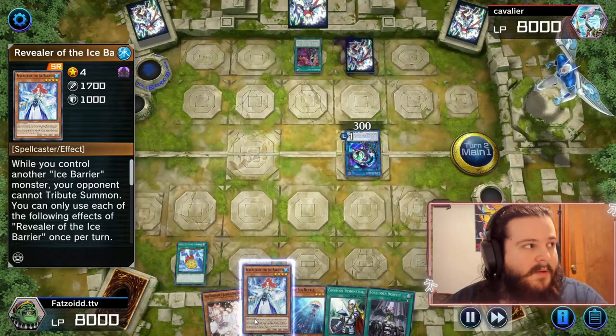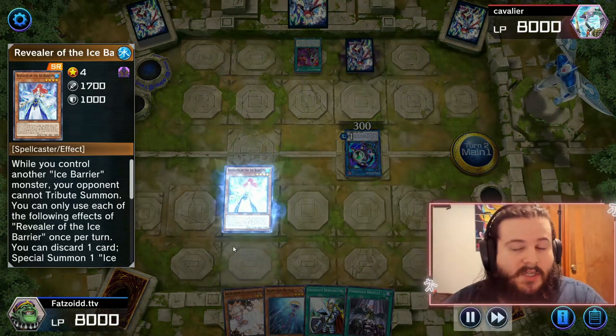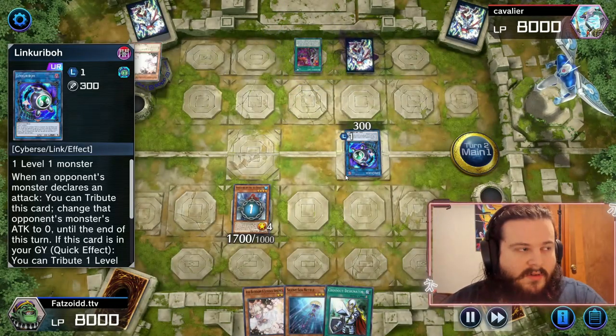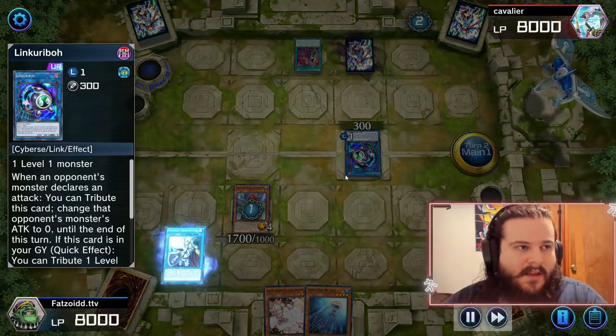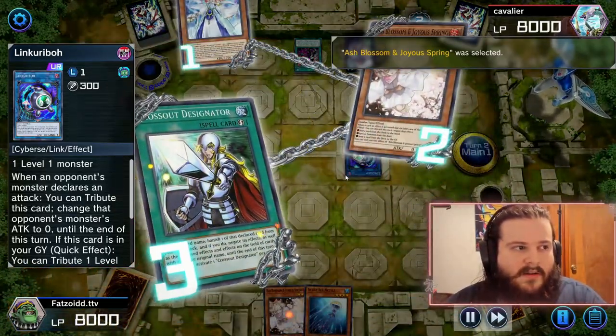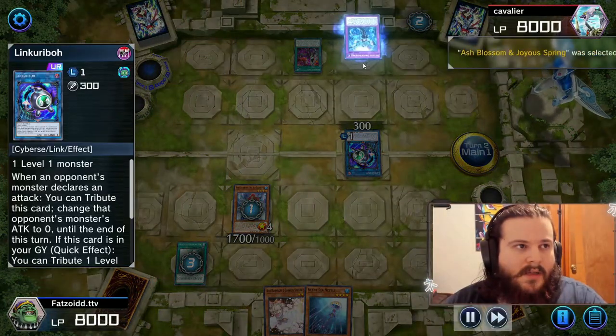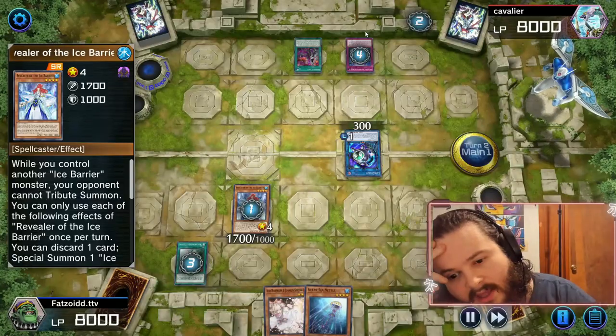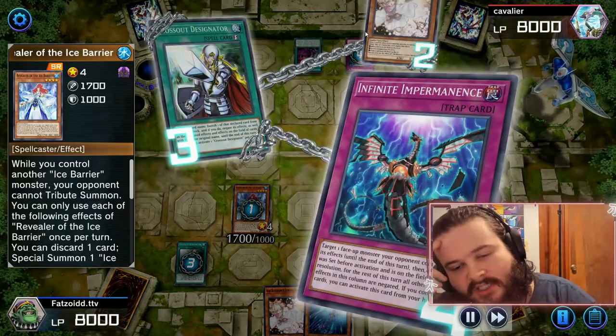We're going to be able to get Reveler, which is huge for the deck. He's going to Ash Blossom us and then we cross out here — but he has Imperm. This is what Diamond is like.